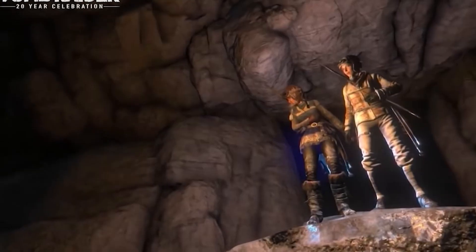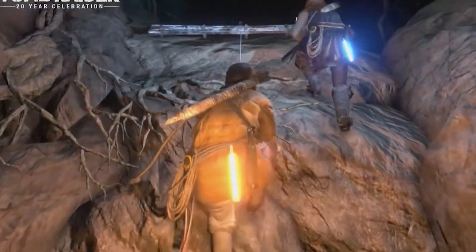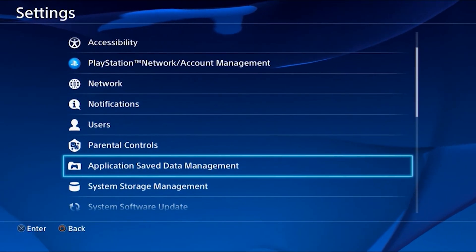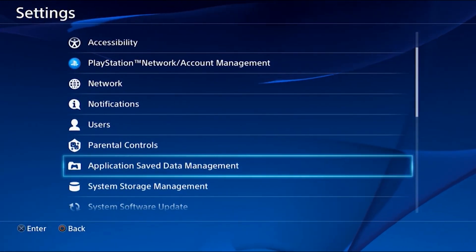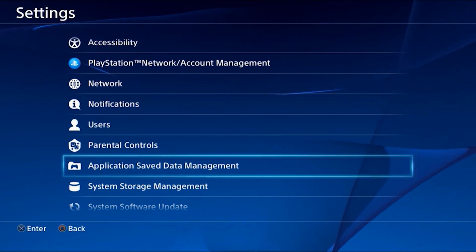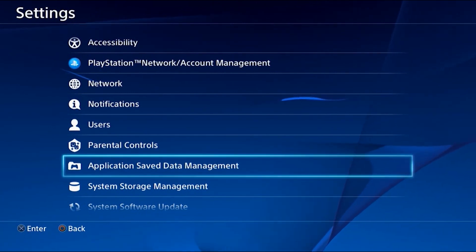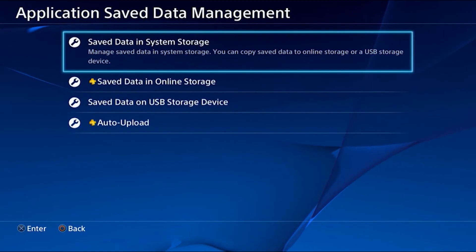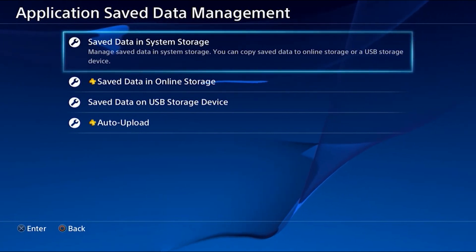You can also backup your save game data without a PlayStation Plus subscription. All you need is a USB drive formatted to FAT32 or exFAT. To backup your save game data to your USB, connect the drive to a spare USB port on your PS4 console. Next, head to Settings, Application Save Data Management, Save Data in System Storage, Copy to USB Storage Device.